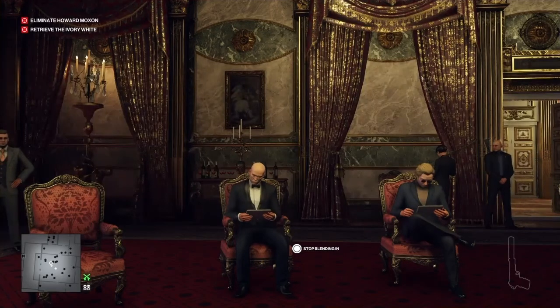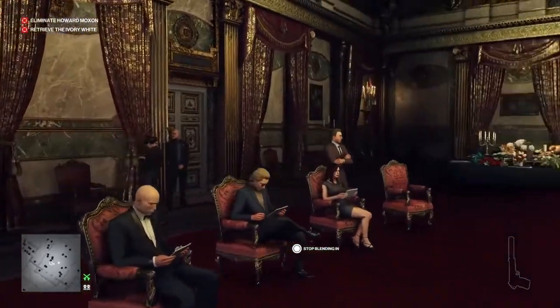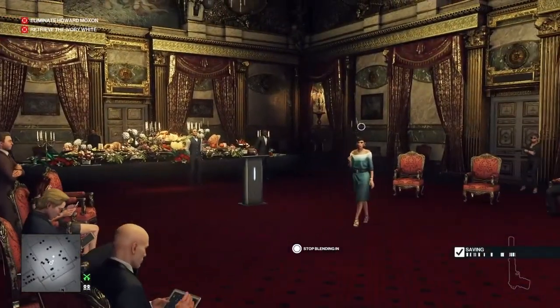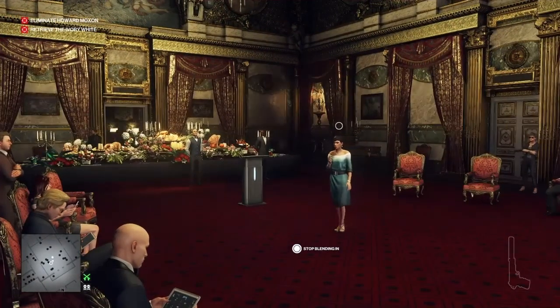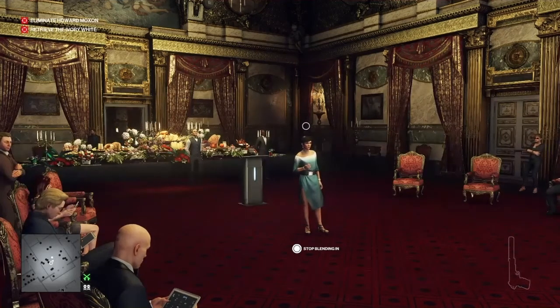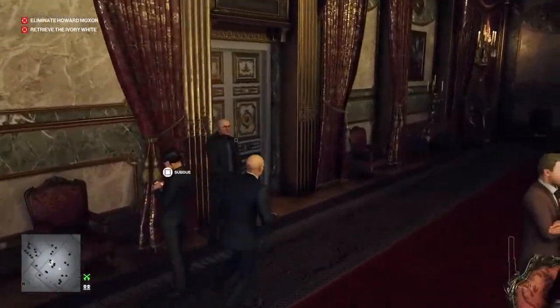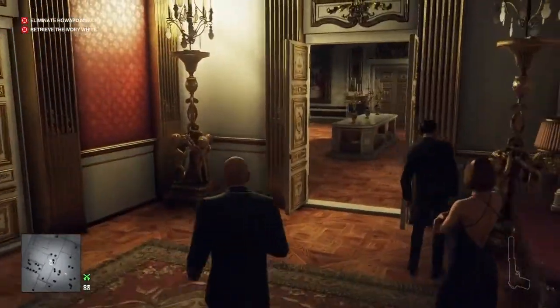Right from the start and off the bat, we're not going to move because Dahlia Margolis is addressing the audience and also an enforcer. So we're going to wait for her to turn away, and then quickly exit our chair and the room via the door behind us.